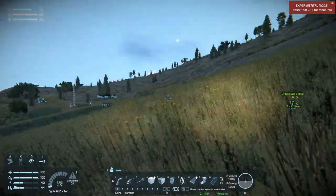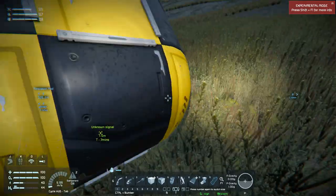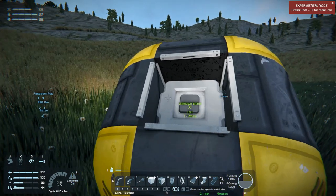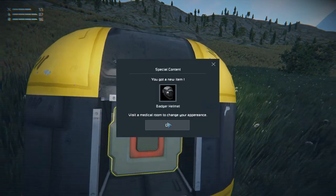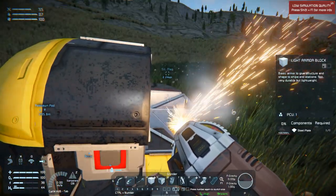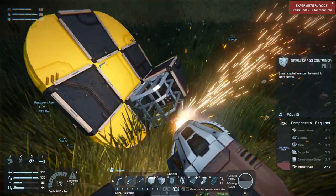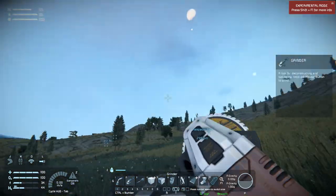Trying to catch it - stop, you dumb stupid thing! This isn't easy. Well, you're going downhill obviously, but there we go. A badger helmet - okay, so let's grind that down and get the parts. Not that many, but it's a little bit and every little bit helps this early in the game.